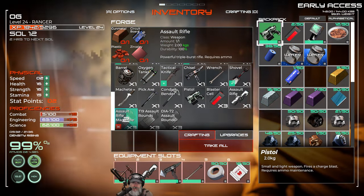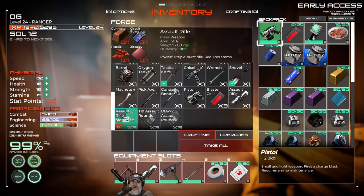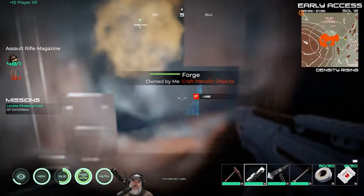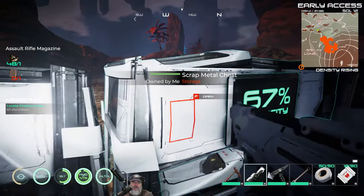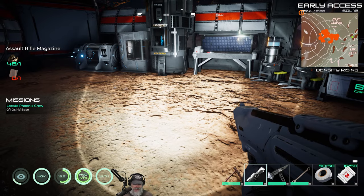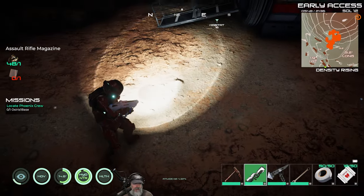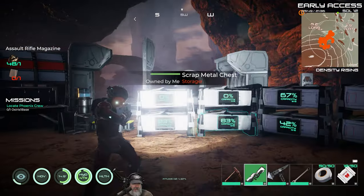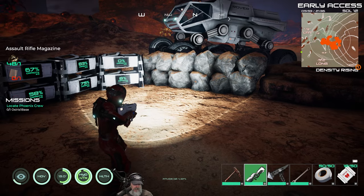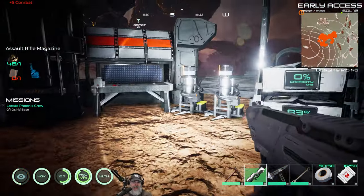The assault rifle itself requires zircoloy, so we would have had to go to the moon to get zirconium before crafting it — we really lucked out finding it in loot. This is the first time I've actually found an assault rifle; I've found pistols but assault rifles are really rare. Big time lucky! We're going to retire the pistol and its ammo, load up the assault rifle, and give it a look.